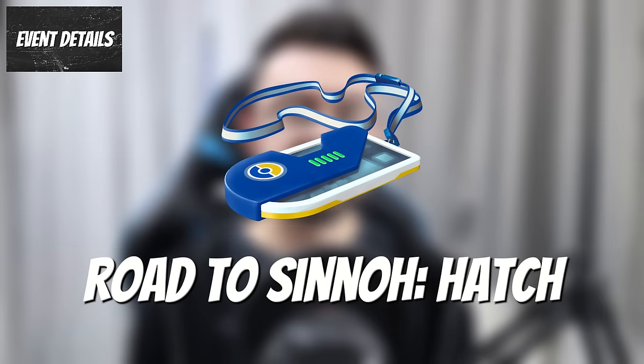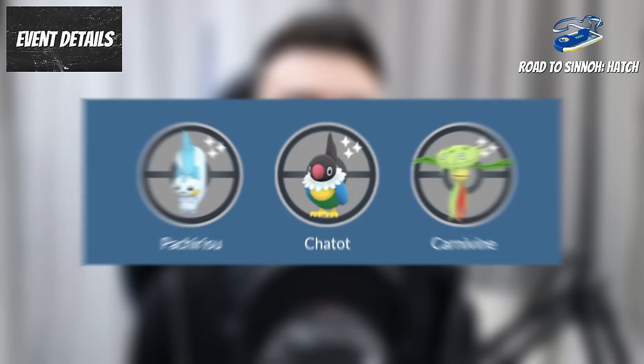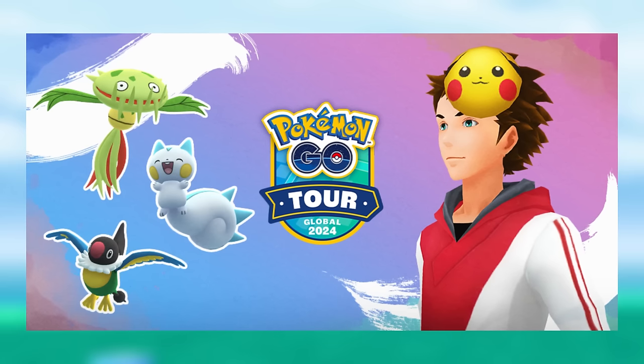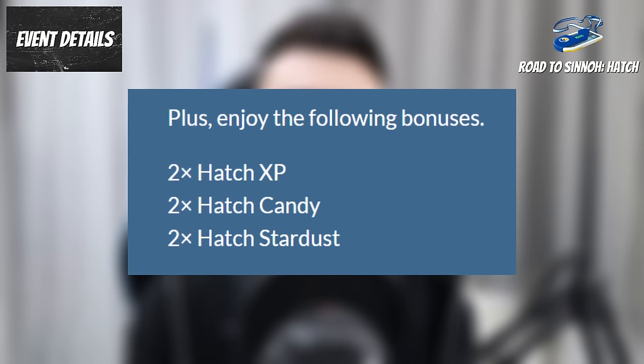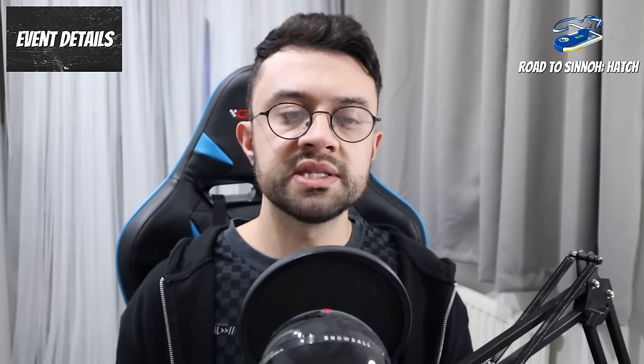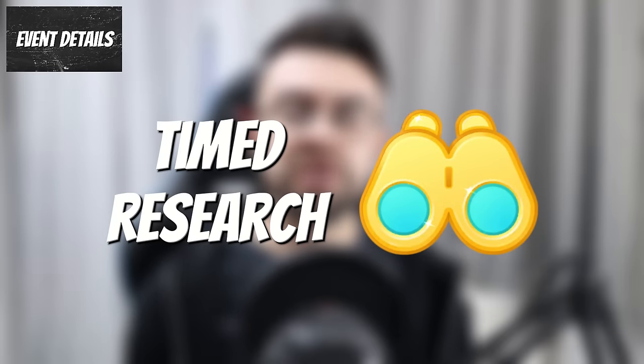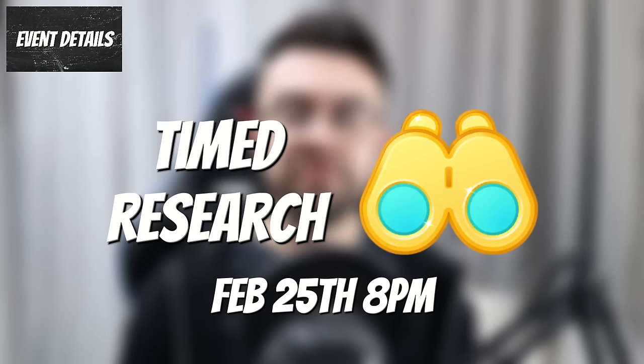The other $5 ticket is the Road to Sinnoh Hatch Ticket. This gets you a timed research rewarding encounters with the regional Pokemon Pachirisu, Chatot and Carnivine. You also get a Pikachu fan mask and bonuses of 2x Hatch XP, Candy and Stardust. All extras from this ticket are available during both the Road to Sinnoh event and the Global Sinnoh Tour event. Bear in mind that the timed research from both tickets expires on February 25th at 8pm, so make sure you've completed them and claimed all rewards by then.